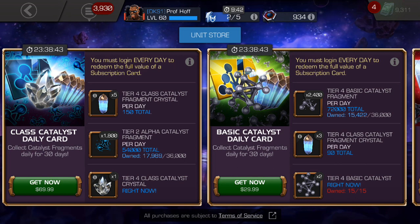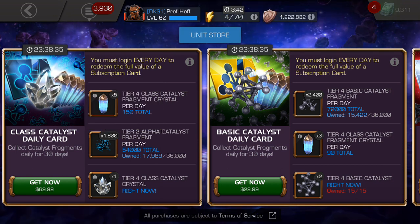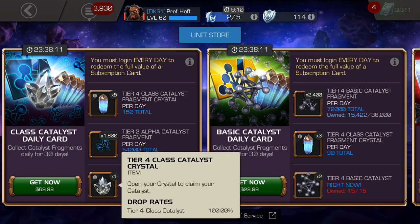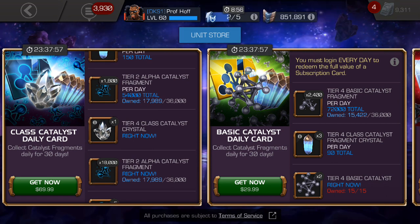You also get 150 Tier 4 Class Catalyst Fragments, which is kind of a throw-in at this point. As you can see, I have just about half of a Tier 2 Alpha ready to form, and this would be my 6th Tier 2 Alpha — which I could immediately use for the next Rank 5 65 champion. If Stark Spidey eludes me again I might just take my Rank 4 Sig 100 Void up to Rank 5 65. You get half a Tier 2 Alpha right away — it's like they knew. I could take my next 5-star to Rank 5 today.